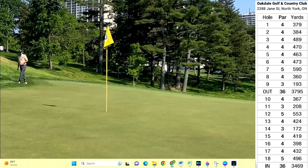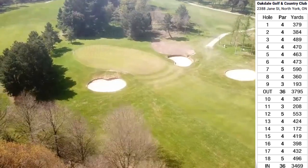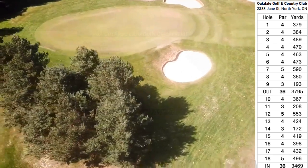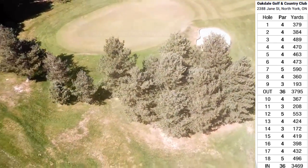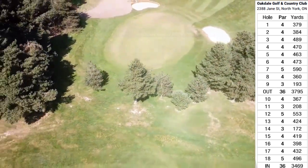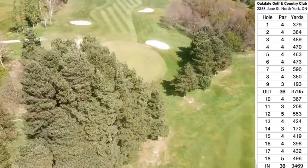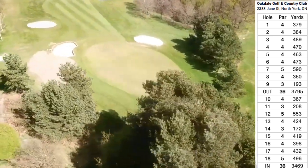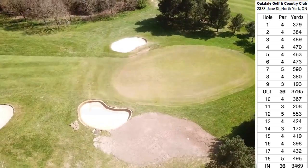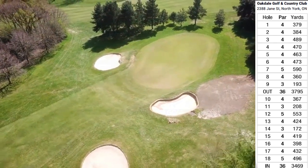Fairways are somewhat tree-lined, and you can see some undulation. The rough is going to be very penal — I got a snippet of the ball being dropped in the rough. Greens are small with many false fronts, so if you're short or spinning your wedges too much, you could run your ball right off the front. Some holes have blind second shots into the greens. The back nine is more gettable because it has two par fives, and most of its par fours are shorter. There's a four-hole stretch on the front nine where all the par fours are like 470, 463, 473, 489.